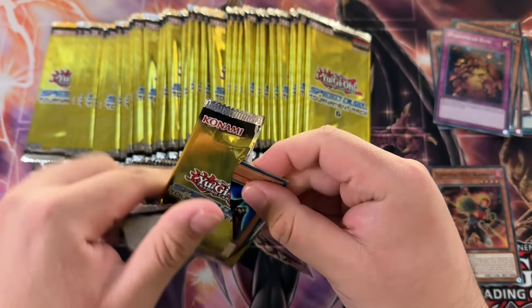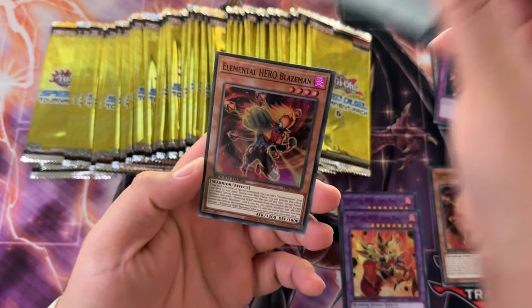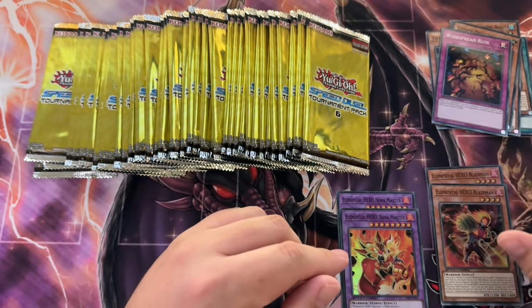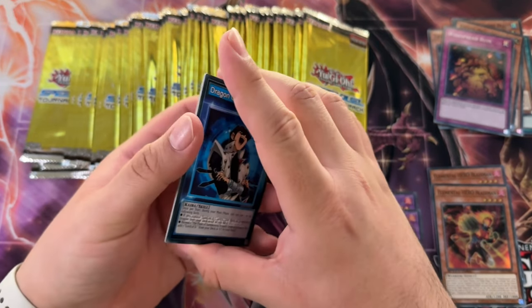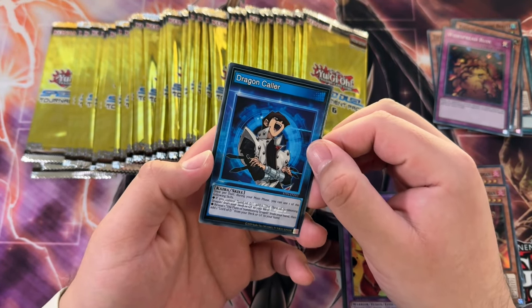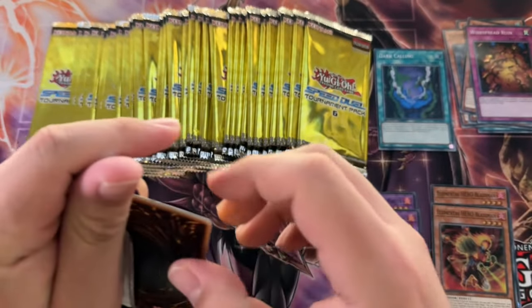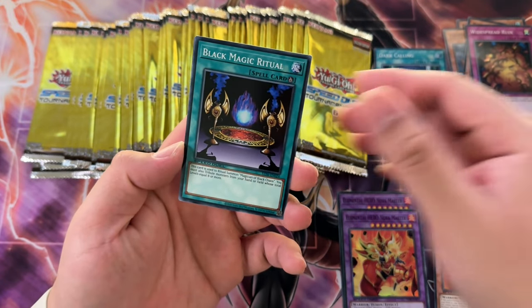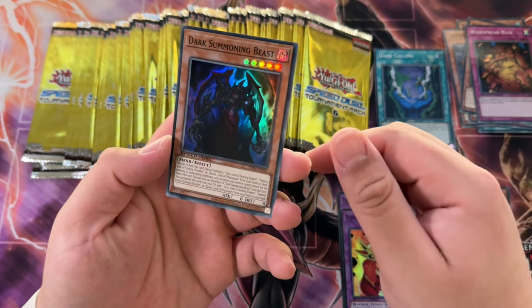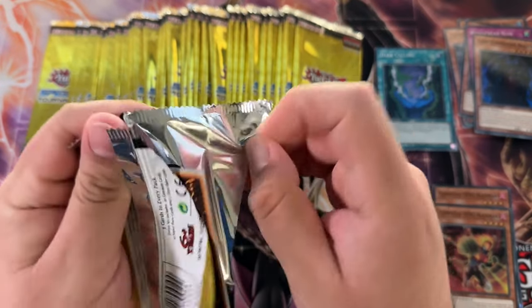Speaking of foils, the foiling on Widespread Ruin is really cool. Lord of D, and Old Man of Extermination - hell yeah, I'll take that any day. Blaze Man just looks cool too. My favorite version of the card is from All-Stars because the foiling is really good. Dark Calling - we need Dark Calling for the Dark Gaia we're gonna be pulling. Lost Wind, Black Magic Ritual, and Dark Summoning Beast.